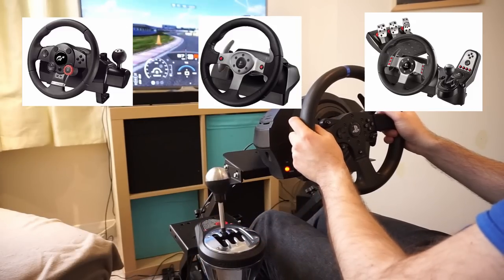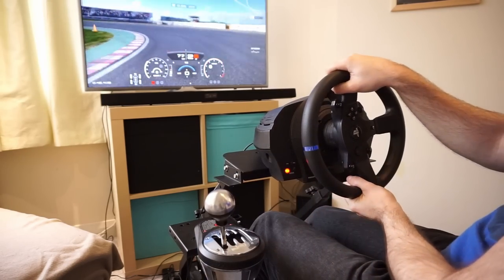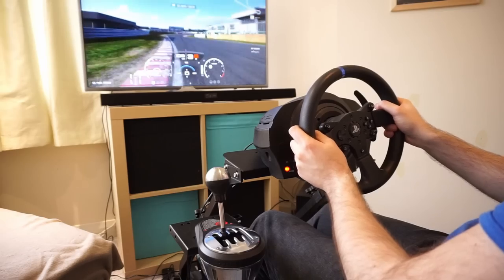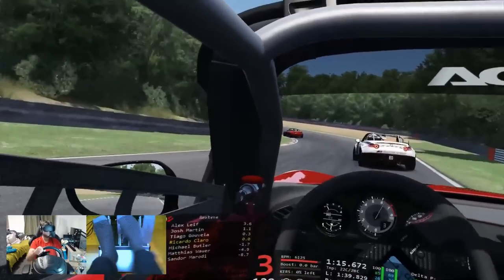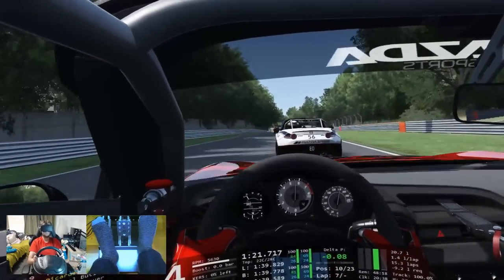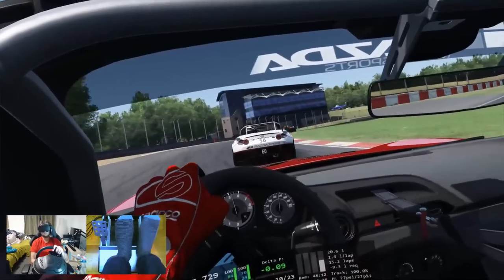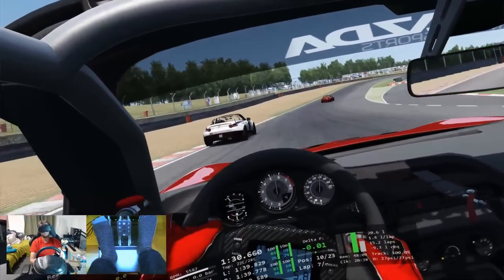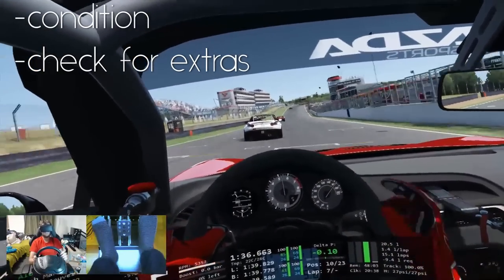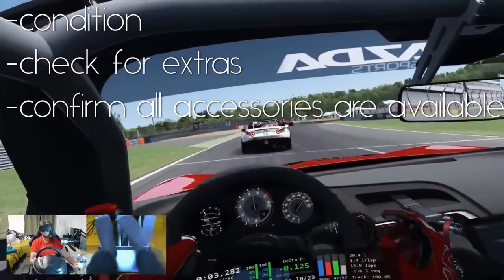The choices are the Logitech Driving Force GT, the G25, the G27, as well as the G29 or G920. With some luck from Thrustmaster, look only at the T150 or TMX and above — otherwise you'll be wasting your money on something like a T80. Also consider your system, as some wheels won't be compatible with newer generation consoles. When looking at any wheel, make sure you understand its condition and whether extras like a stand are included.